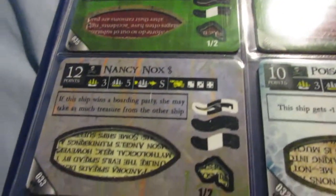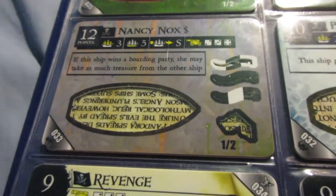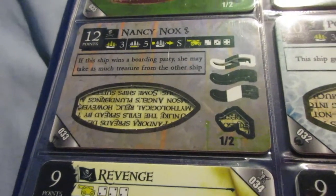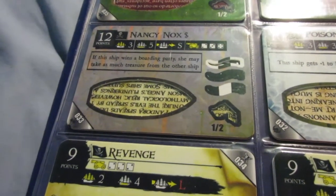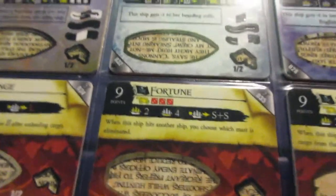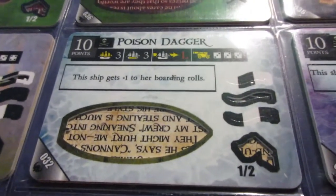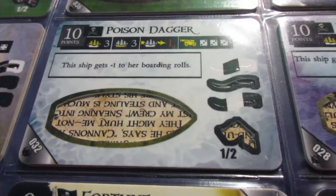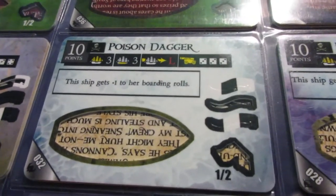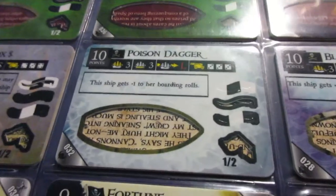The Nancy Knox is just plain bad — the speed is really limiting. If the ship wins a boarding party she can help, but you can't really catch enemy ships to win boarding parties, especially against gold runners that are probably moving much faster. For 17 points there are a lot better things to spend your gold on. The Poison Dagger is a great example of the average ship — literally the epitome of average in this game. 10 points is about average for a Three Master, 3 cargo is standard, L speed is average, 3S cannons are average and mediocre, and the boarding ability is quite common and not special at all. I don't like ships like that — super boring and uninteresting.